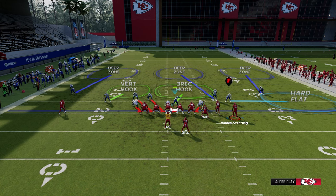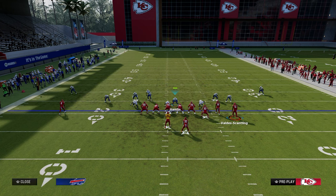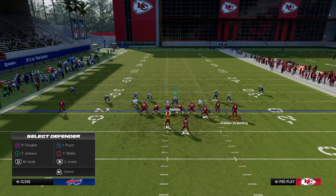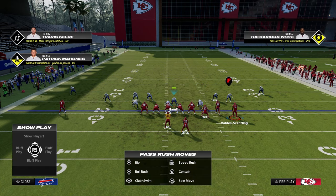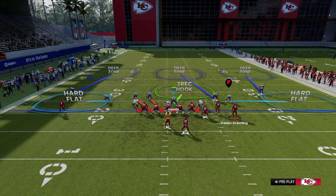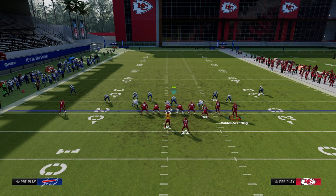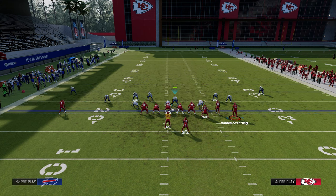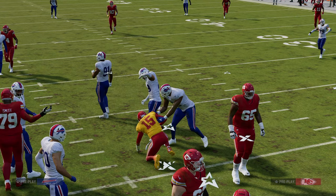The only adjustment I would make would be to put this guy on a hard flat, or do a defense like this. If you watch any competitive Madden, these are the adjustments that happen when they send five — this coverage or this coverage, maybe a scissor. We're trying to take away the instant throws, make you hold it for a second, force you to make tough intermediate throws.